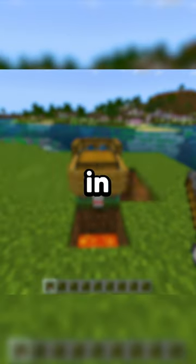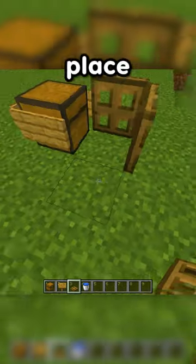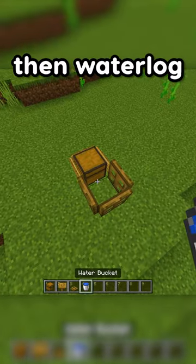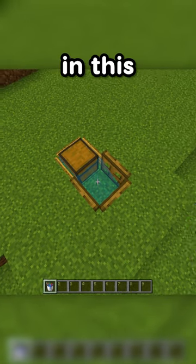Here's how to make an AFK fish farm in Minecraft Bedrock. First, place down a chest with signs all around it. Place trapdoors like this and waterlog the chest. Next, place a bucket of salmon or cod in this little space here.